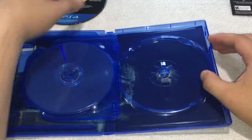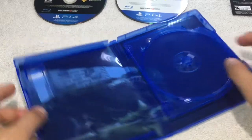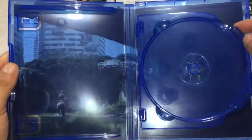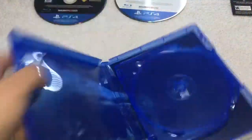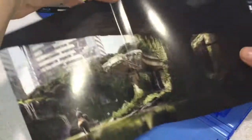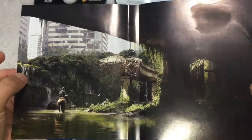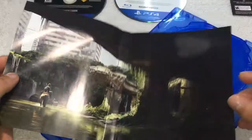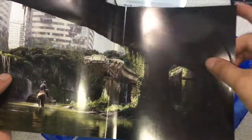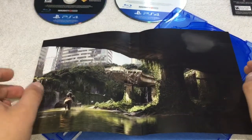I believe there's some artwork behind this — let me take it out. Oh yeah! Check it out, it's the two-disc tray and there's some artwork behind it which looks really nice. Look at that scenery — you have Ellie over there riding her horse. Sorry about the glare, but look at that — it looks really glossy and really nice.